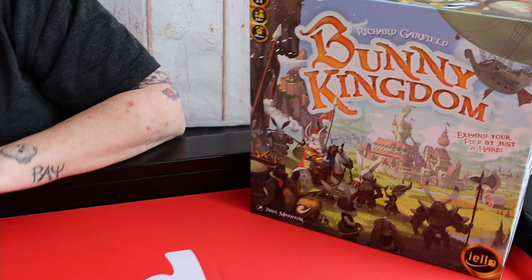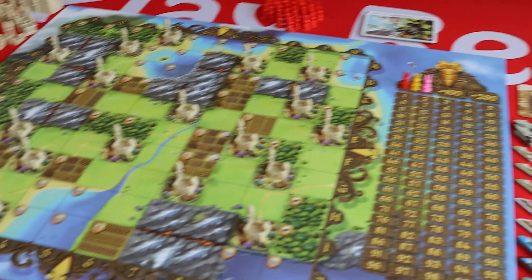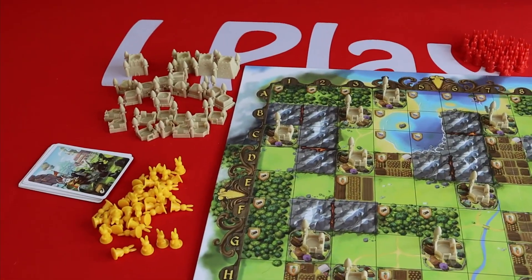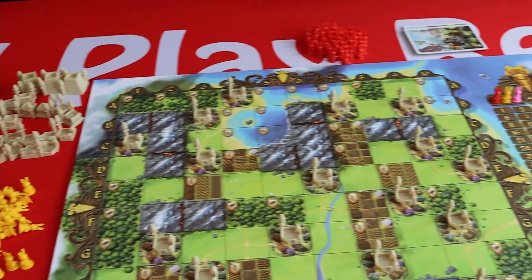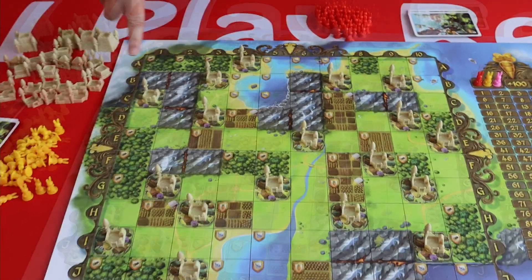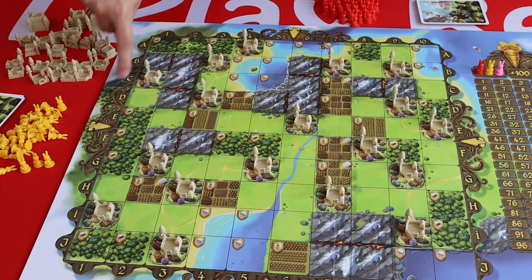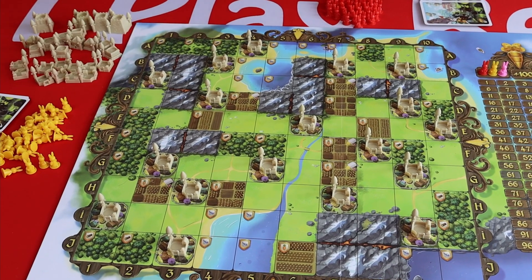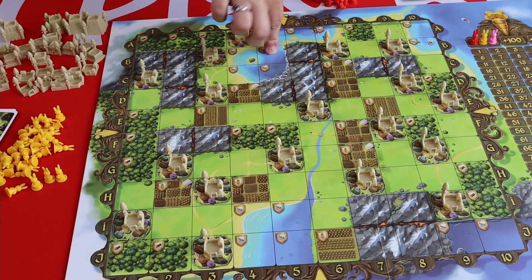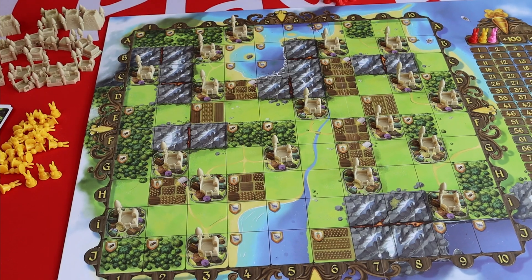Bunny Kingdom is for between one and four players. It's an area control game with some card drafting and some little fancy tweaks. We start with the map, and each square on the map has a reference — you've got the letters down the side and the numbers along the top, so B5 would be this square for example.